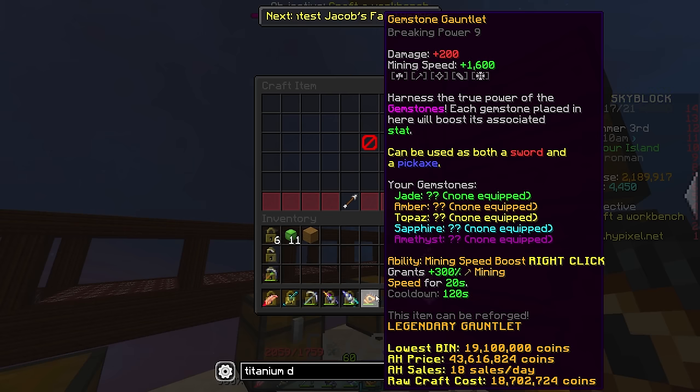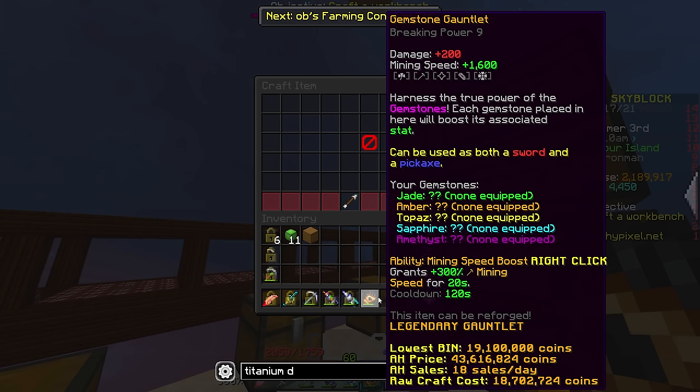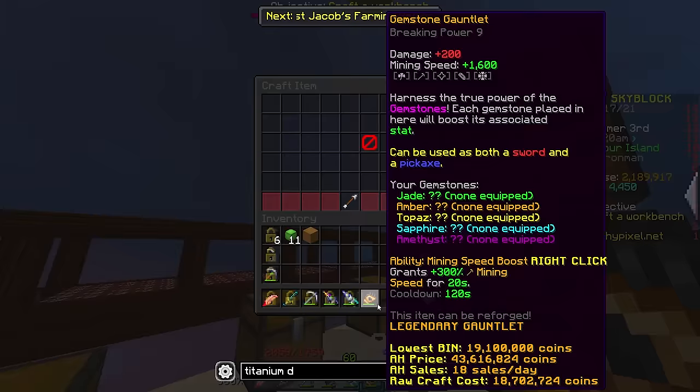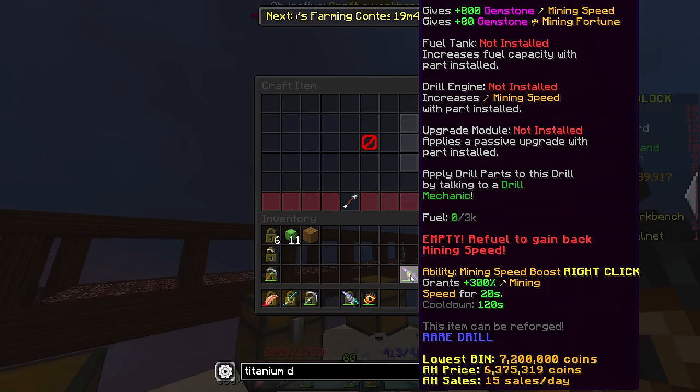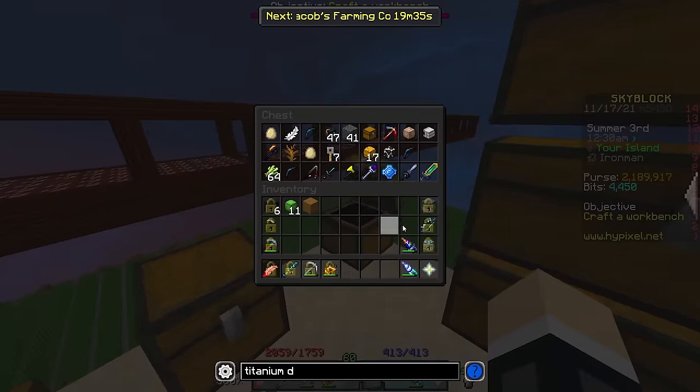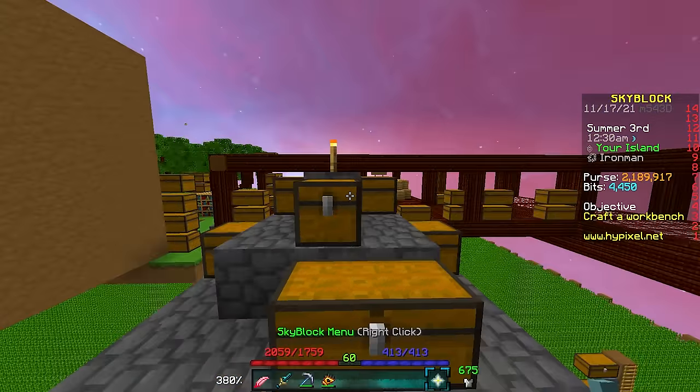Look at that 1600 mining speed. You can put every single kind of gemstone on this, or at least most of them. That is a ridiculous amount of stuff. And we don't need the drills anymore — no more drills. I am thrilled that we don't have to use the drills anymore. These things were so annoying.